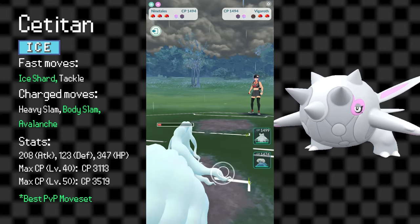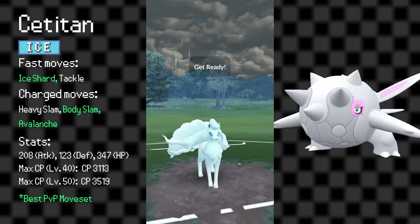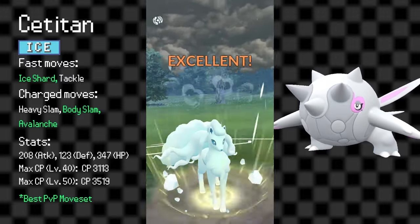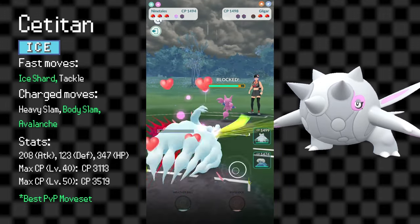Cetitan isn't all bad, having a respectable win rate in both the Great and Ultra Leagues, but Pokemon like Froslass, Dewgong, and Walrein do similar but ultimately better things. It's similar to Avalugg, which is also pretty defensive but doesn't see a ton of success.